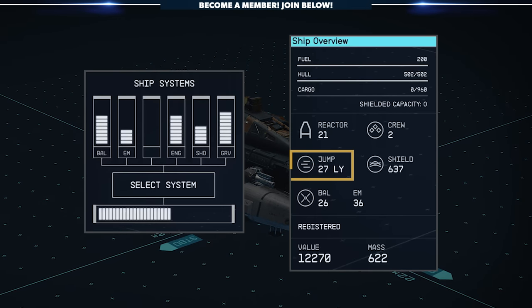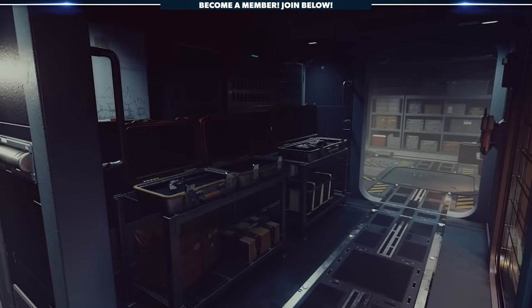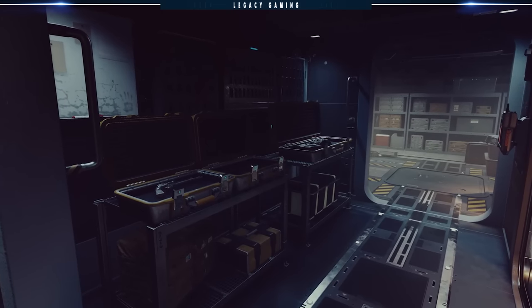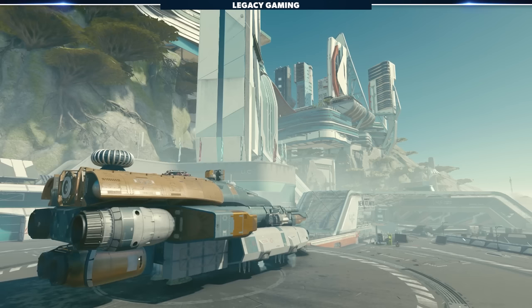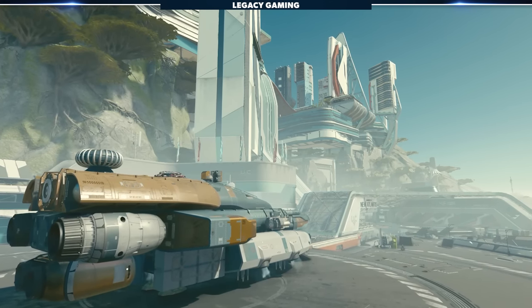This thing is right on theme, and pretty much the minivan of space. The best thing going for it are the long grav drive range, perfect for those long trips with the kids, and the multiple weapon racks and cases where you can store all of your guns. Other than that, the ship is pretty lackluster, but hey, it's free and from your parents, so be grateful, you little punk.